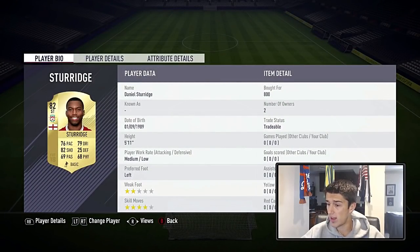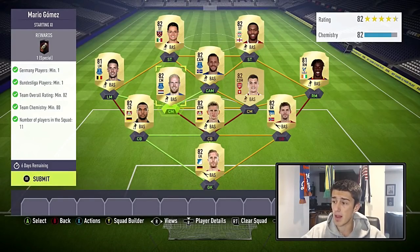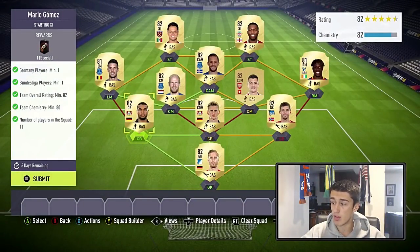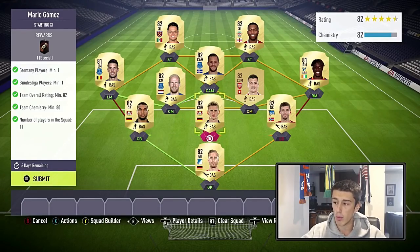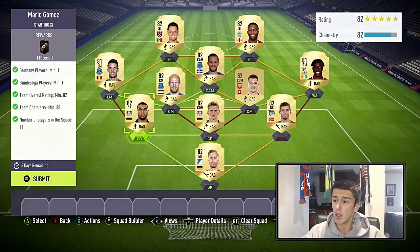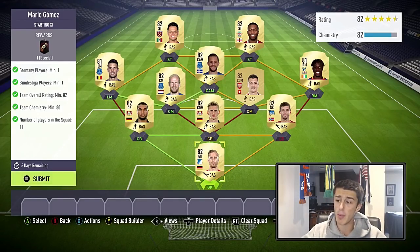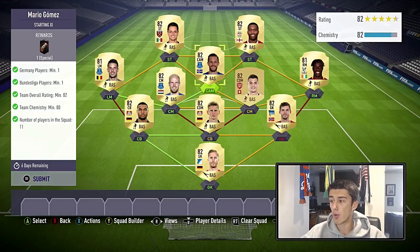Pretty much the only two players in the entire squad you'll be spending over 950 coins on are Morales for 1,000 and Jonathan Tah for 1,700 — the rest are close to discard price. You get the Germany player requirement through Bender and Tah, and the Bundesliga requirement through a full Bundesliga defense and goalkeeper. This is the bare minimum for the rating — you cannot use any lower-rated players. If you swapped Morales for an 80-rated player it would only get 81 rating overall.